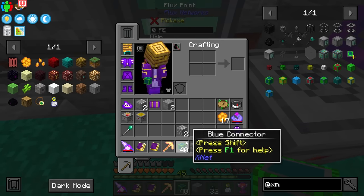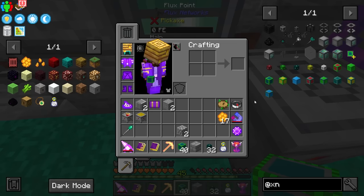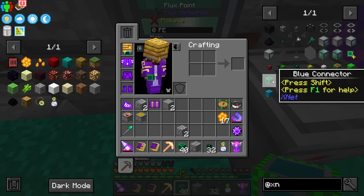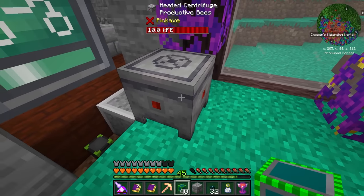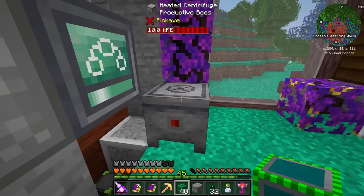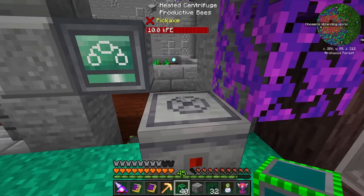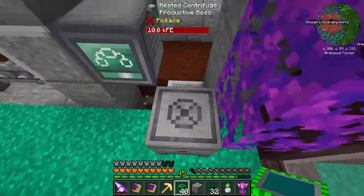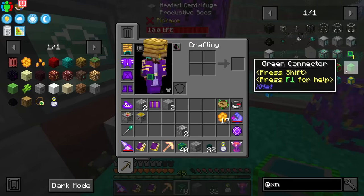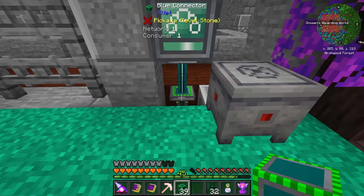I'm going to be using blue connectors - they're probably the easiest to make, same with blue network cables. You can also make red cables and so on; I tend to go with blue because it's cheaper and easier to come by because of lapis. You have a blue connector and also an advanced connector. The advanced connector lets you put items in on any side of the machine - for example, if you place it on the side you can tell it to interact with the top. Advanced connectors can also work on multiple machines.